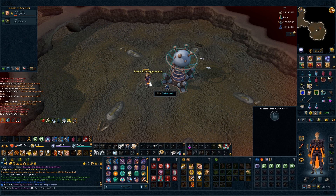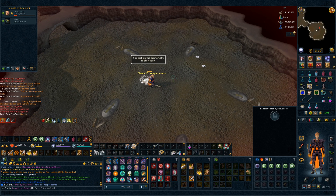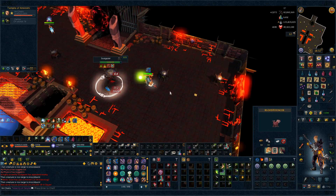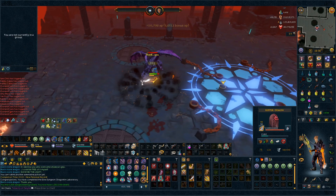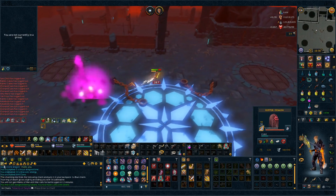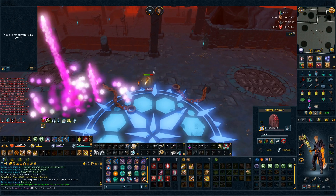In total we have 151 Reaper points. Nice — we just got 130 million Slayer XP. New PB at the Blackstone Dragon — it is 502 seconds, and the drop was 14 Draconic Energy, nice.